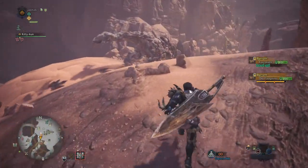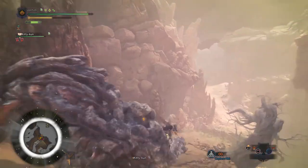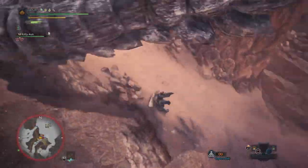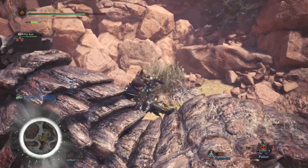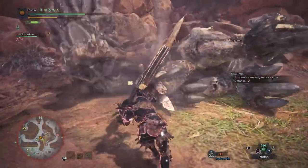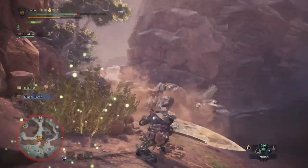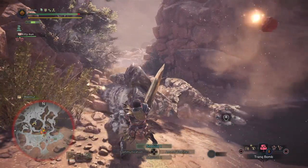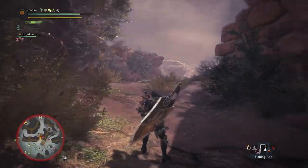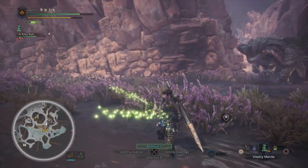Now that you have your equipment, let's go out to the field. Once you're on the field, you need to find your monster and beat it into submission. Once you're done, you need to look for the signs to know the monster is ready to capture. You can check the little heartbeat in the bottom left of your screen — when it's very flat, it's about ready to capture. But the main way you know the monster is ready to capture is when you see it limp.